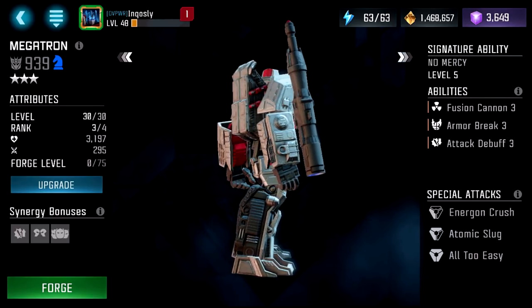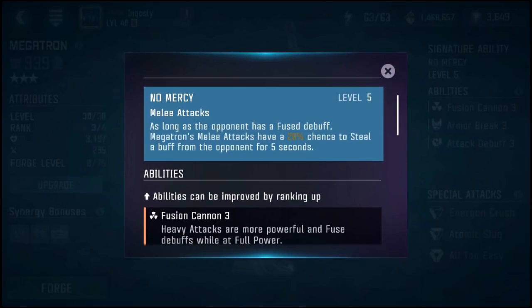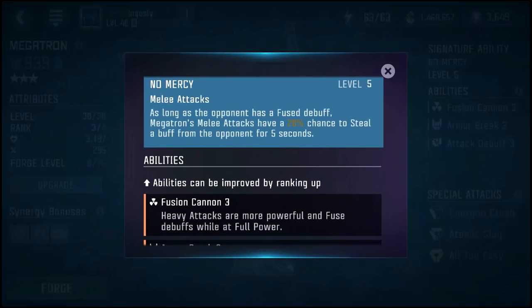His signature is No Mercy. As long as the opponent has a fused debuff, Megatron's melee attacks have a 20% chance to steal a buff from the opponent for 5 seconds. 5 seconds isn't too much. I played with Megatron in the arena and had it activate once — I stole an attack buff from an OG Prime. I only got good use out of it for like 2 hits and then it went away. But it's fine — you take away the buff from them.